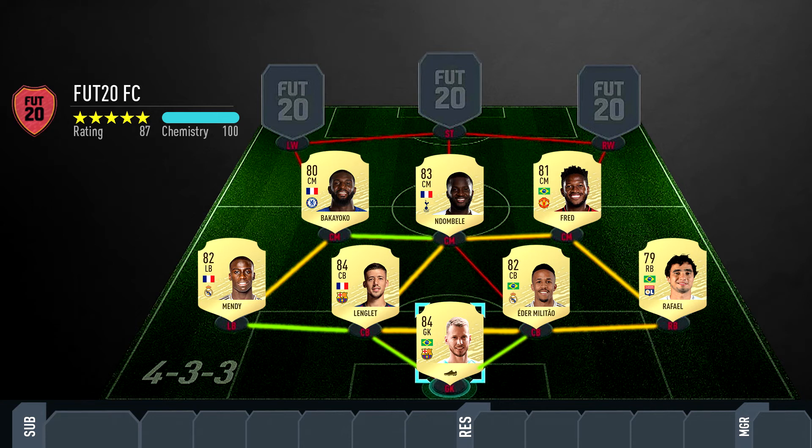Moving to the attack, starting on the left wing we have Bernard. He's four-star four-star and hopefully gets an upgrade to 81. I've seen a lot of photos on Twitter of people putting together starter teams for FIFA 20, and Bernard is usually placed on the left wing or left mid with his card upgraded from 80 to 81. I've given him an 81 rating with decent stats.